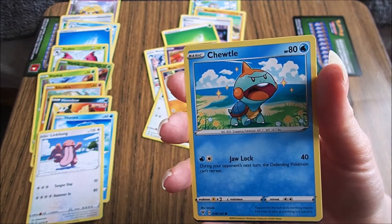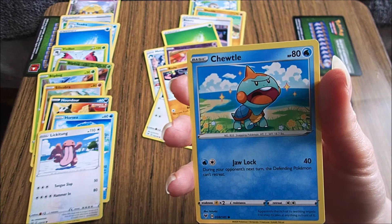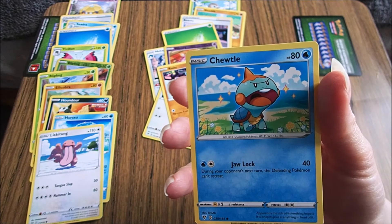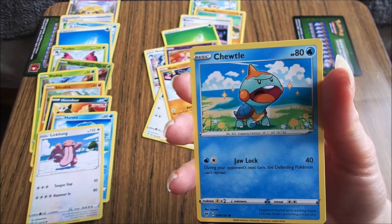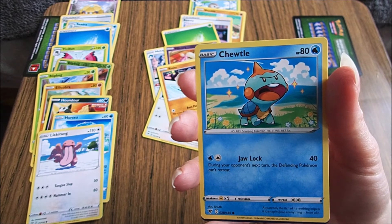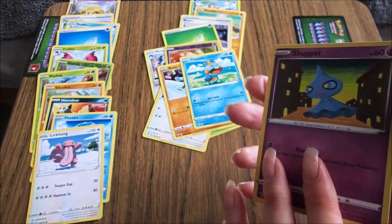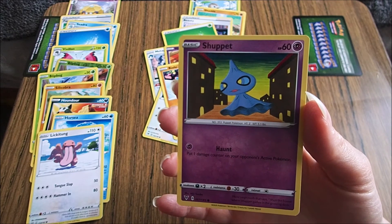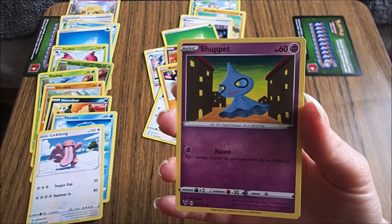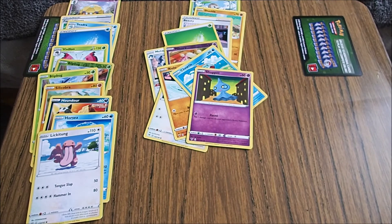Charityle is a Snapping Pokemon. Apparently the itch of its teeth impels it to snap its jaws at anything in front of it. It's got itchy teeth. I can't read either — you might want to go to the dentist. And we've got a Shuppet. It's a Puppet Pokemon. There's a proverb that says: shun the house where the Shuppets gather in the growing dusk. Very good saying. Going into the house with the mad, insane, bad things — the things that look like floating hankies.